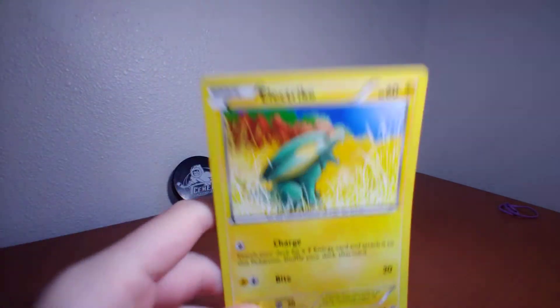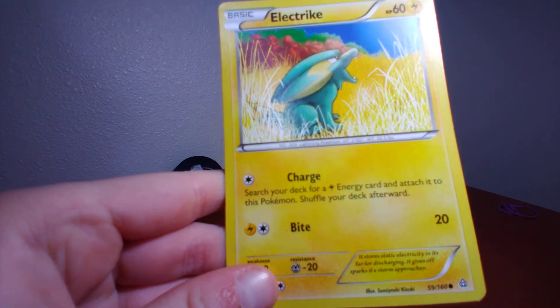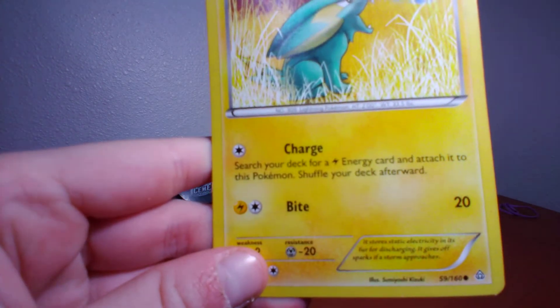Next up I have Electrike which has 60 health points. It has two attacks: Charge — search your deck for a Lightning Energy card and attach it to this Pokemon, shuffle your deck afterward — and Bite which does 20 damage.